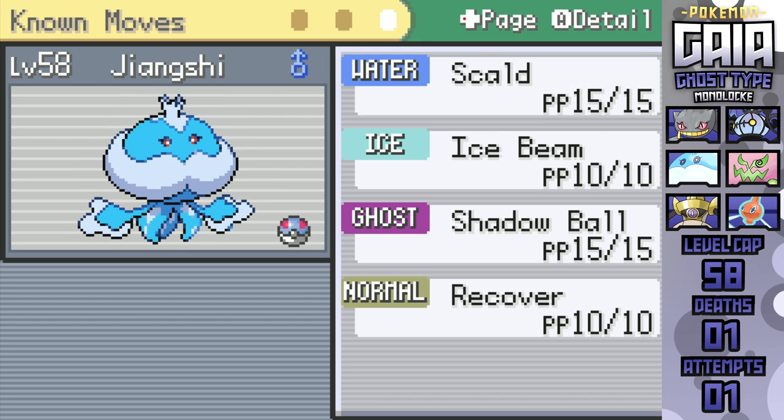Jellicent has Scald, Ice Beam, Shadow Ball, and Recover — while I would've loved to keep Sludge Bomb on here, the league has basically no good Fairy types other than Whimsicott, which is a Grass type weak to Ice Beam, along with all of the other Grass types from that Elite Four member, as well as the errant Dragon types in this league. Plus Scald also has burn potential compared to Surf being a vanilla move, and Shadow Ball has higher base power than Ominous Wind.